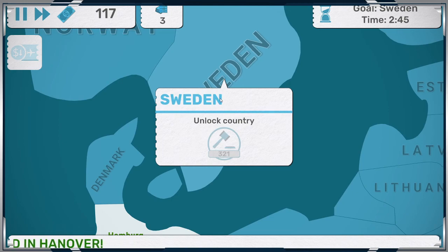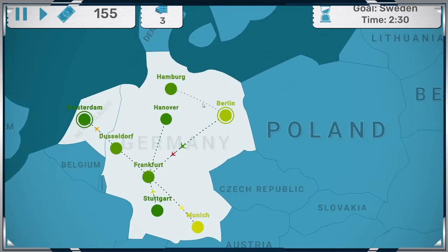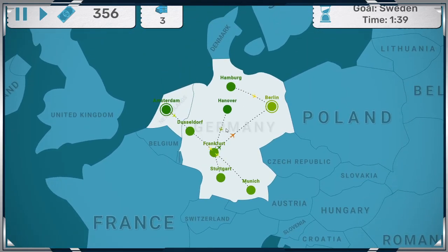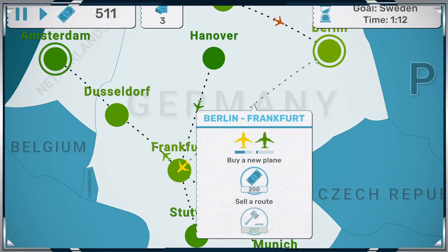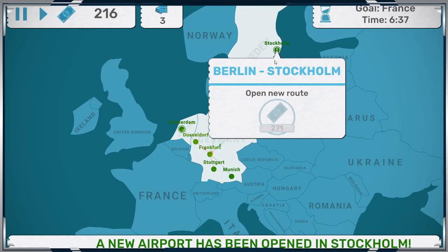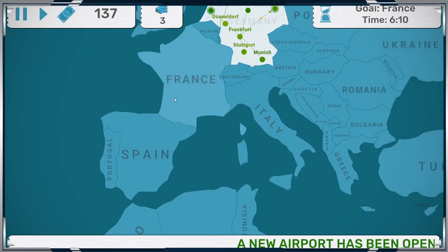Not 100% comfortable, but... We've got $300. I want to make Frankfurt the hub of the world, like I said. Berlin. $271. France is $343.